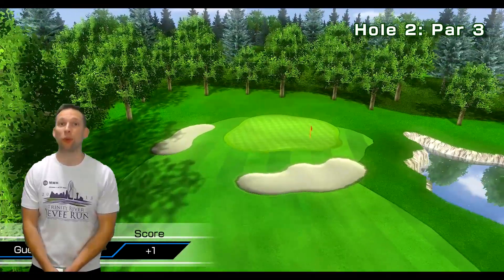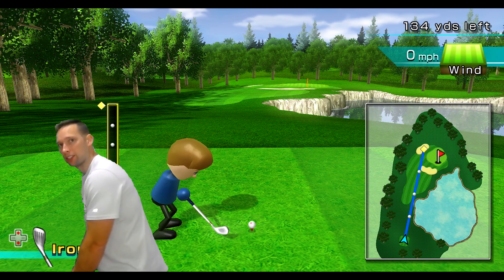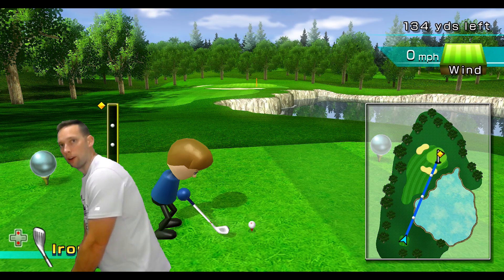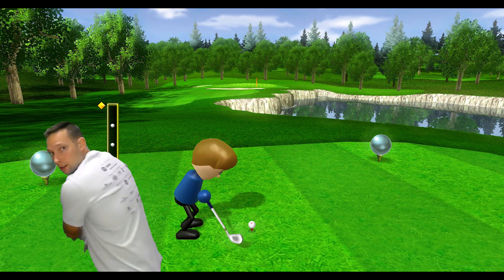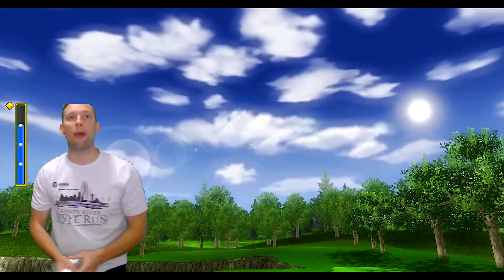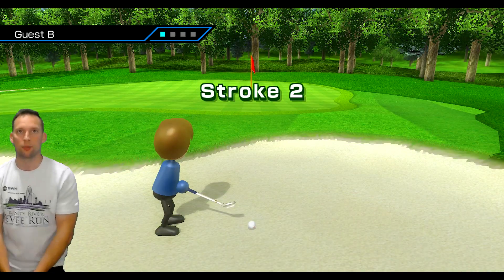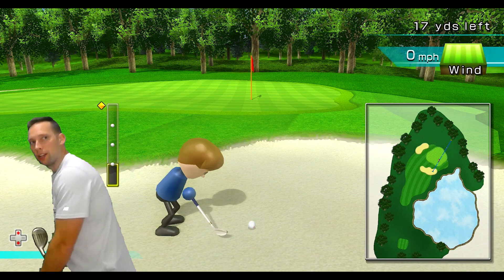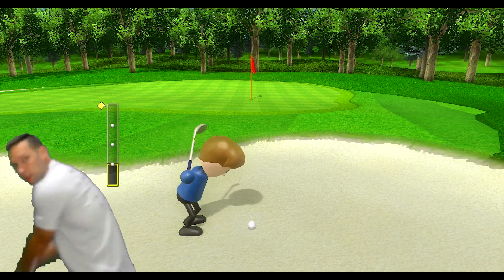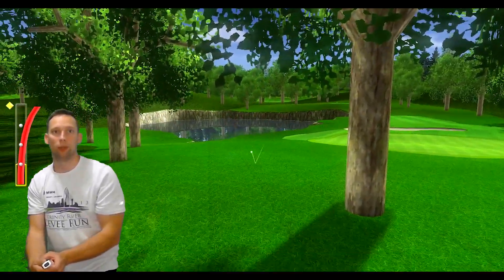Hole 2, par 3. All right, come on. Don't get distracted by that nice looking pond — we're going to try to go yard right here, going straight for the pin. We didn't do max power either — that's going to be in a bunker. That's what I was scared of — that's why they wanted me to go to the side, not go straight through. That's all right, we're going to get a wedge in here, we're going to blow it up. Oh gosh, we really blew it up big time.